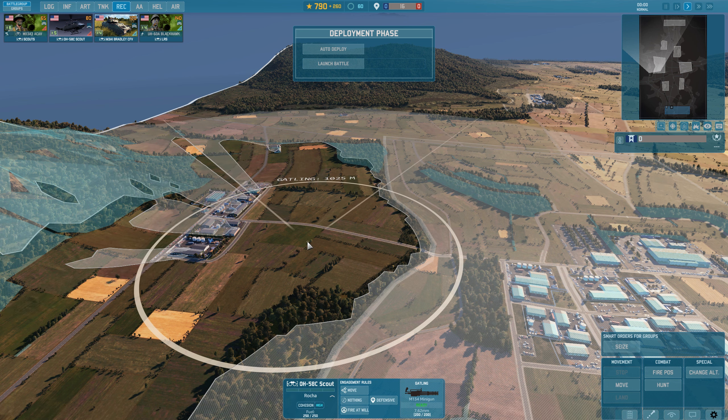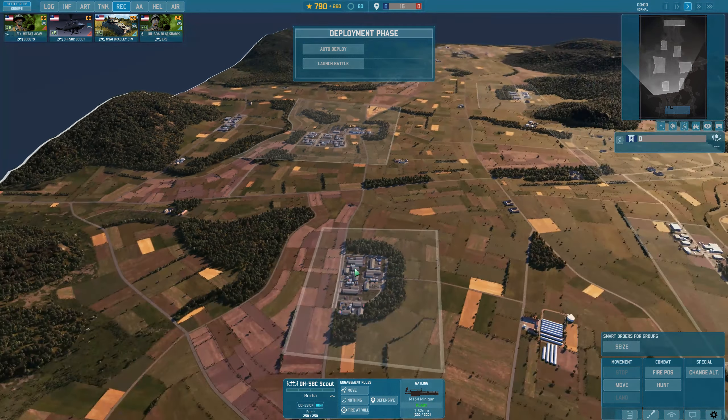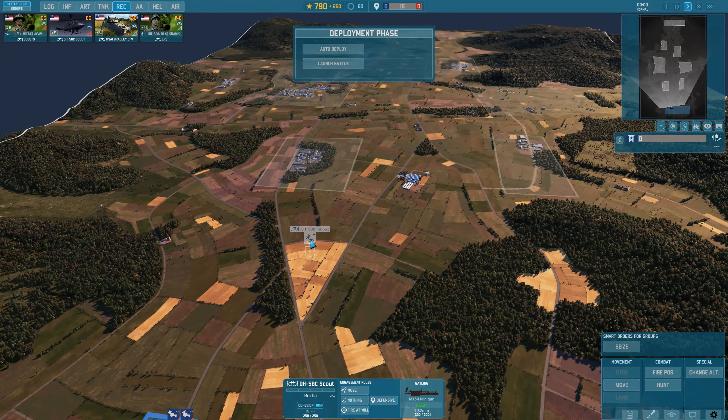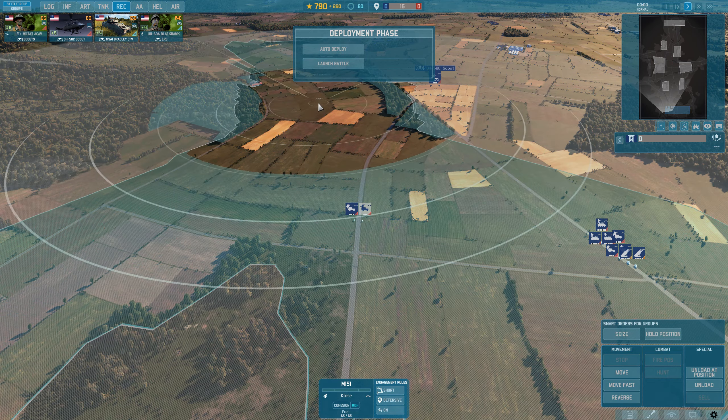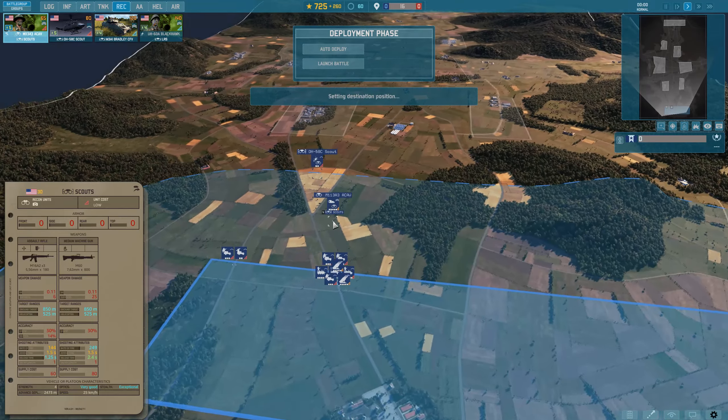Pressing C gives you the line of sight from any position on the map including buildings. Hovering over the plateau: everything shown clearly is visible, everything gray is not visible, and light blue areas are an intermediate zone. When you have a unit selected — in this case the OH-58C — everything clear will be visible and enemies detected; everything gray has no line of sight. The blue zone means your unit can't see it, but if another unit detects an enemy there, this unit can still engage it.